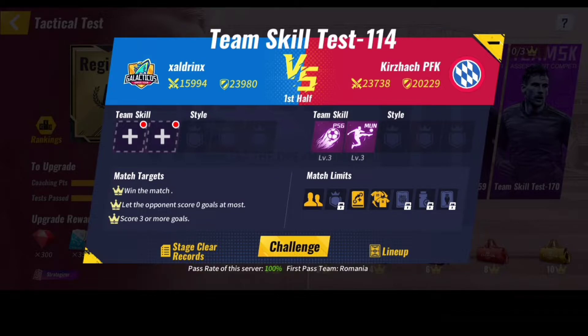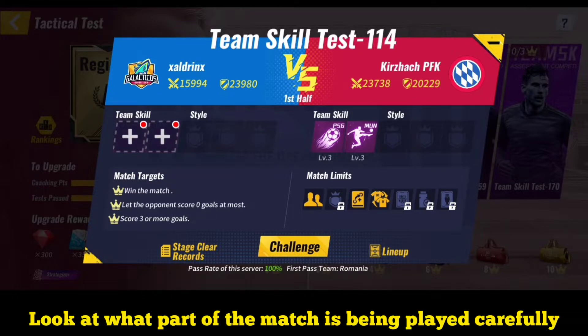For example, the Tottenham team skill: if you are playing the second half of the match, it will be totally useless to use it, because the Tottenham team skill reduces the opponent's defense in the first half. So if you are playing only the second half, it is a useless skill for that kind of test. Please look at this carefully before you choose your team skills.